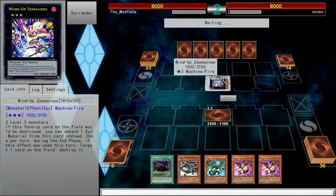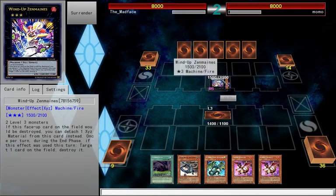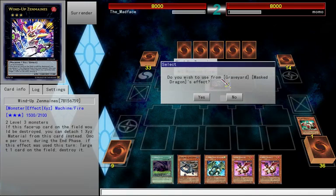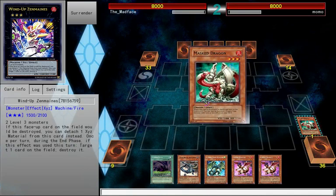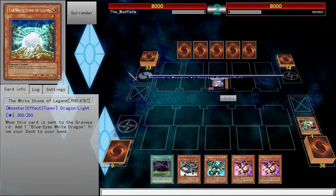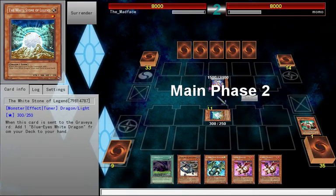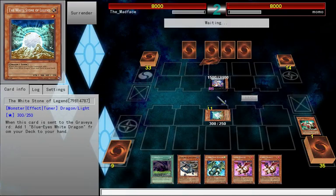If this face-up card on the field would be destroyed, you can detach one Xyz material from this card instead. Once per turn during your hand phase, this effect was used — target one card. That is not fair. You would think that thing would be tournament illegal, but nope. Well, I guess it is kind of hard to summon it on the first turn. I got to give you credit, Momo — you're awesome.